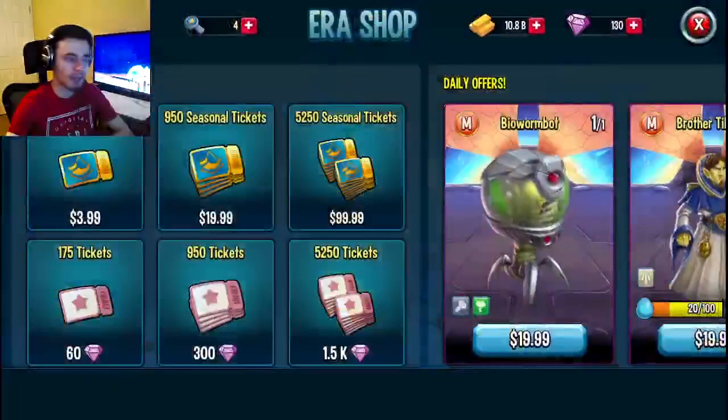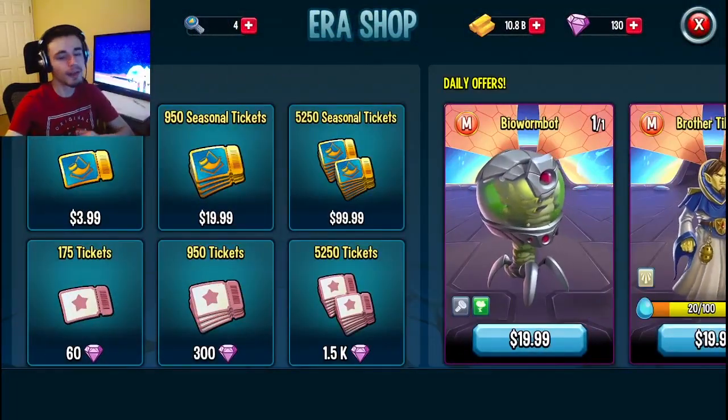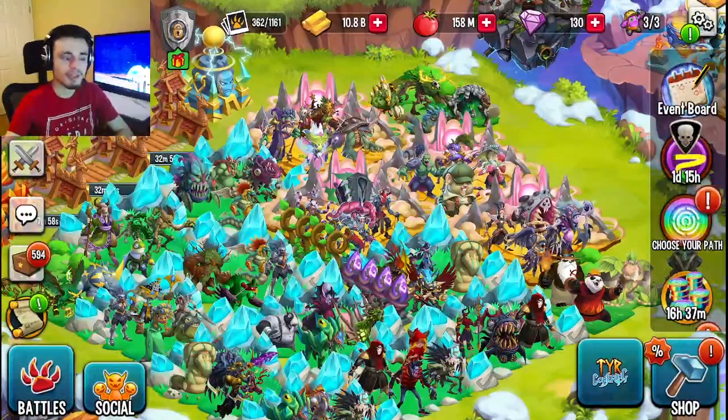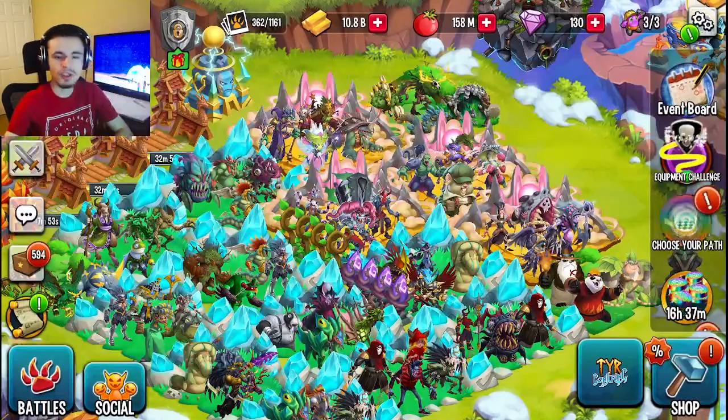Once you're done, you want to go ahead and go into the bounty shop, and you can spend those bounty coins inside of the shop for monsters. You will most likely have to fight multiple bounties before you can actually get a monster. It will put you on a new grid once you beat the bounty, then you'll get to fight the bounty again, and it'll just keep doing that over and over again whenever you beat the bounty.